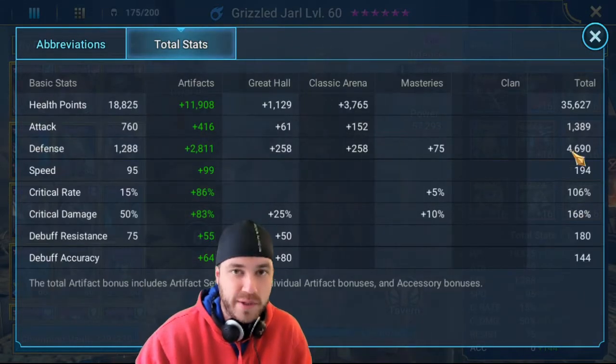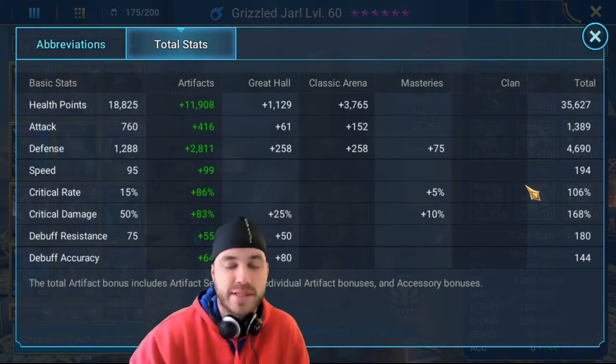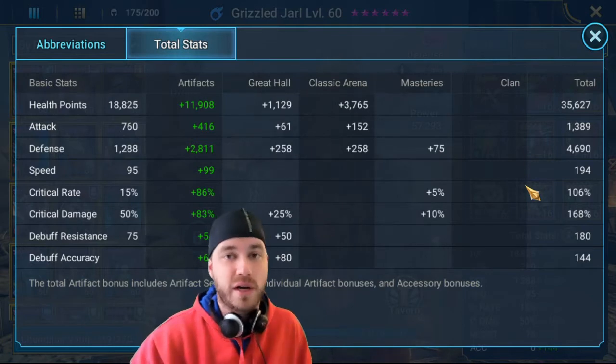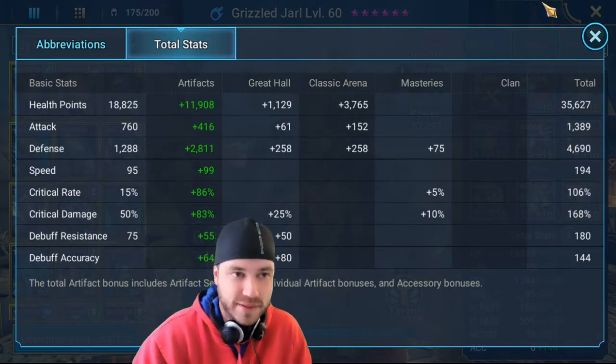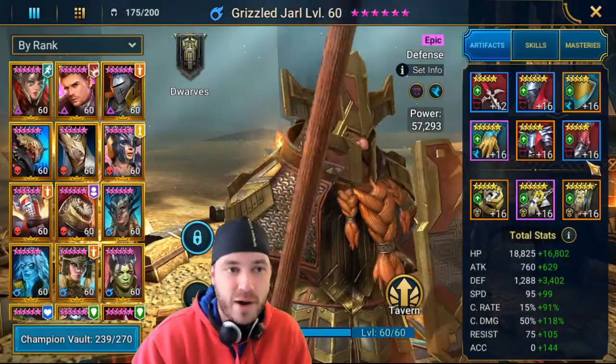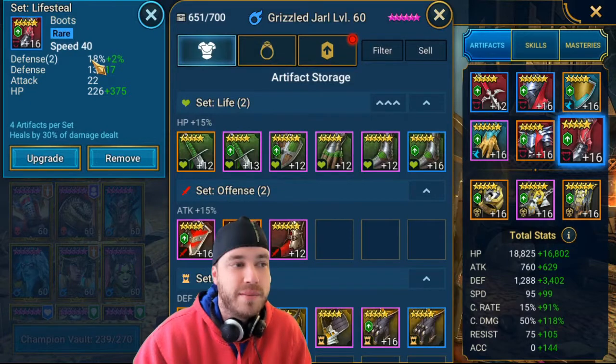For him, I want him to go before my counterattack team, so I need to make sure he's over 192 speed. His speed is at 194, which is perfect. If you're at one more speed and you don't have any increased speed buffs or turn meter boosts, he's always going to go before your other guy — so if he's at 193, perfect. I always start with the boots, so I want 40% speed boots so I know how much speed I need to add elsewhere.